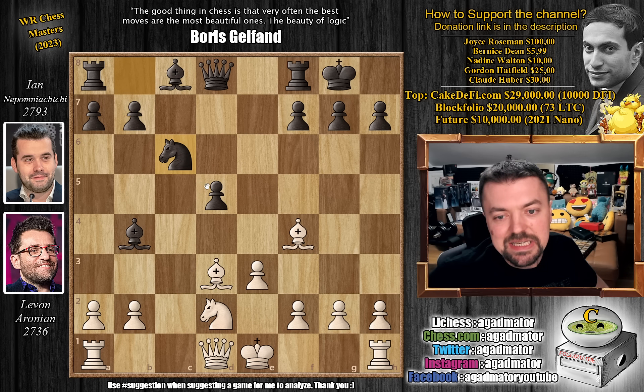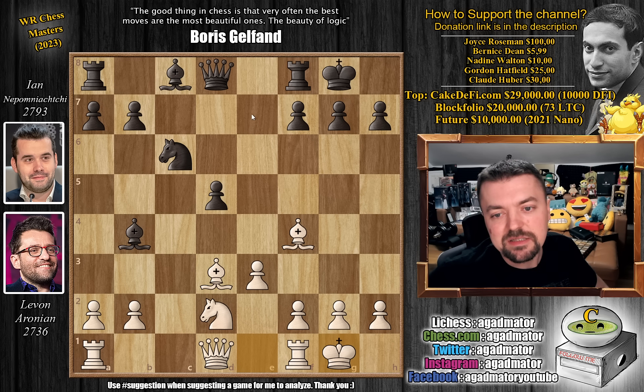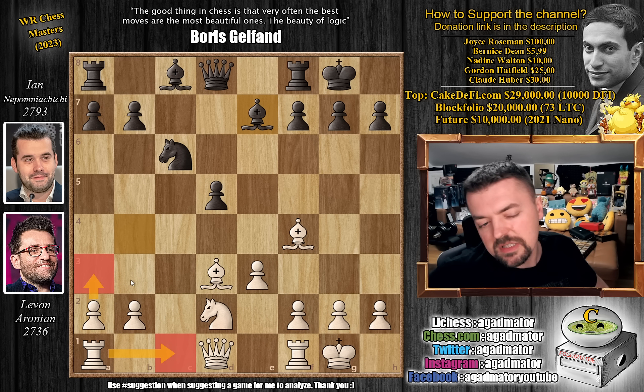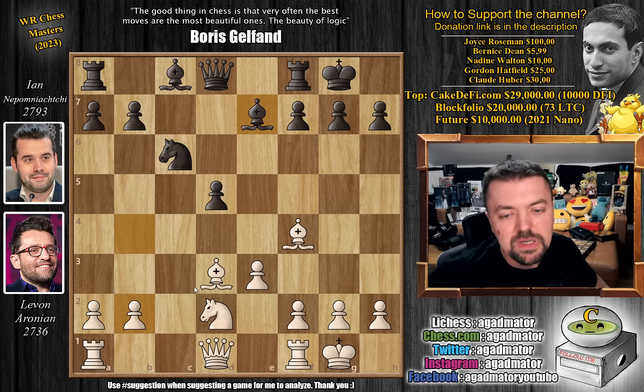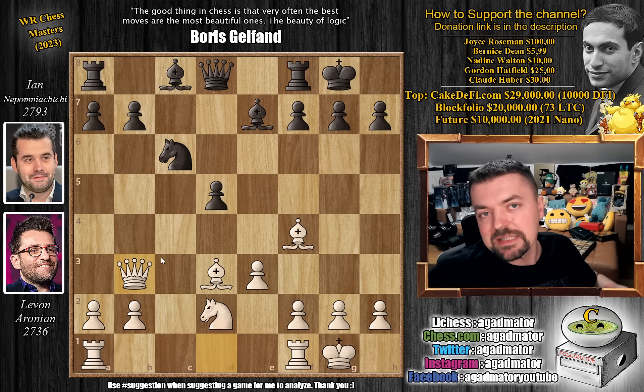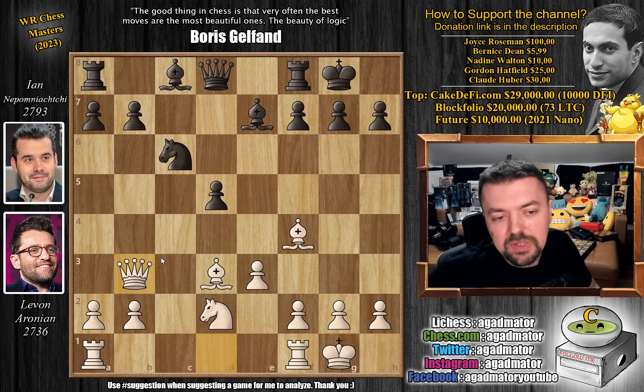We have knight to c6, and now Levon castles. We have bishop to e7 by Nepo — the bishop is no longer useful on this diagonal. There are a couple of games that reach this position. A3 is a non-move, rook to c1 a non-move, knight to b3 a non-move. But here we have queen to b3, and it is now as of move 13 that we have a completely new game.